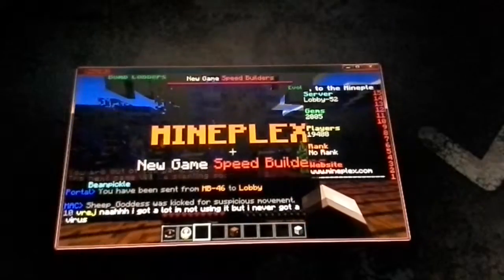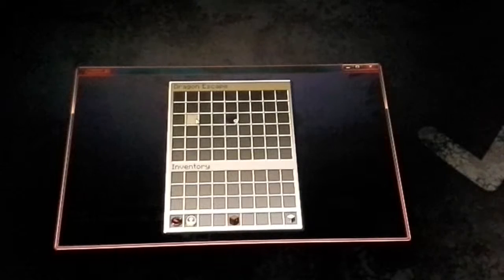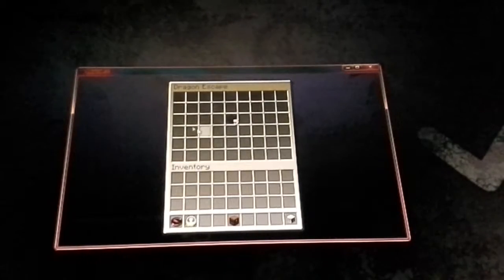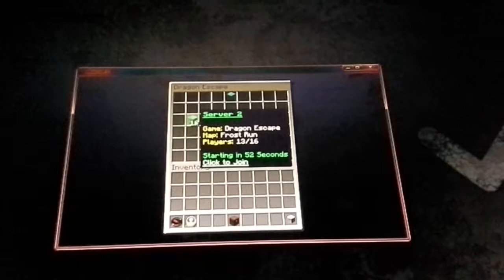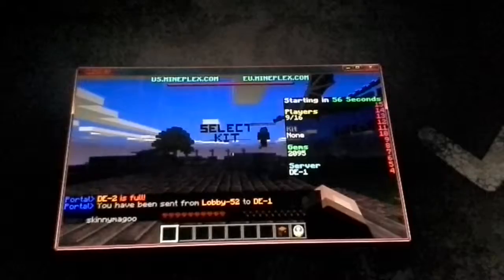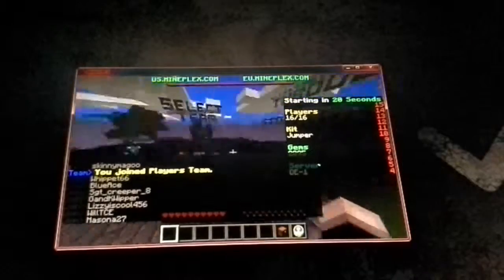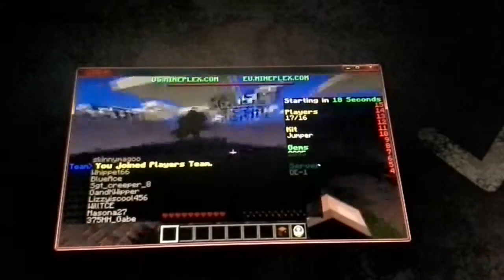Now we're going to play Dragon's Escape. Dragon's Escape is parkour — you have to jump. My favorite maps that I do are called Through Hell and Skylands, those are my best ones. Some other ones I'm pretty good at, but I've only finished Skylands.